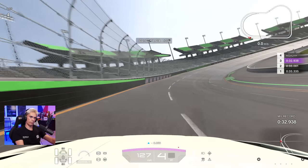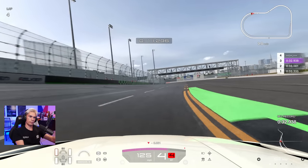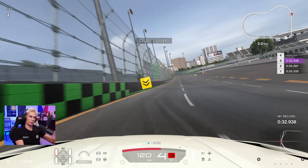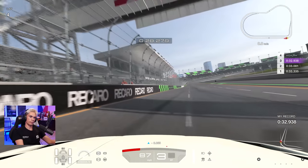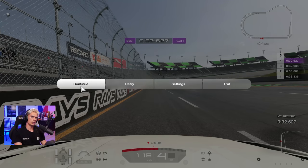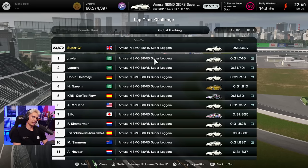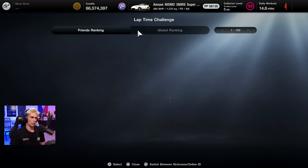I need to go a few more tenths quicker. Getting really close to that wall — that's much better. You've got to be brave here and believe that the grip will come through the banked corner. Felt like a good line — it's going to be a much quicker time. 32.627 — I think that's gold. And it is: 32.627, within 2.78% of the top. But I'm still nine tenths away from the number one time in the world.